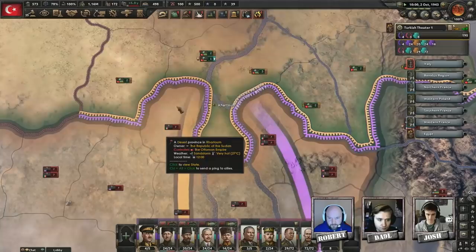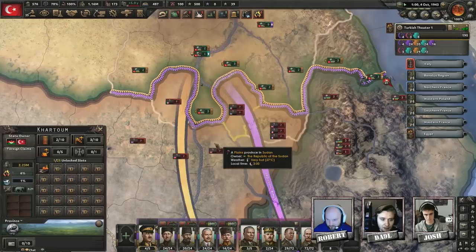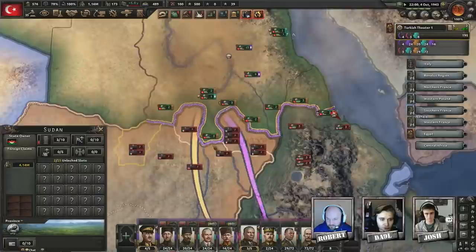I have a bit of a conundrum in Africa — there's a good mountain range and a good number of UK, US and Italian soldiers preventing me from pushing further south. Supply is absolute crap there so it's going to take a while. Let's attack Russia instead.